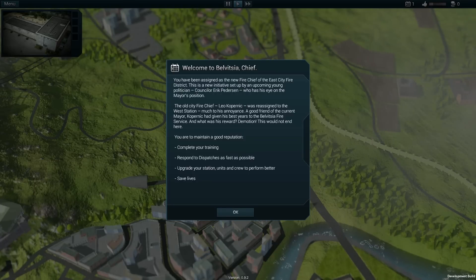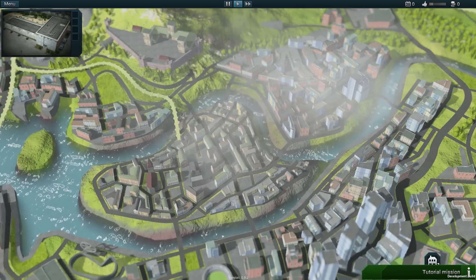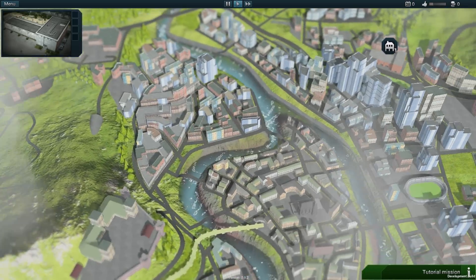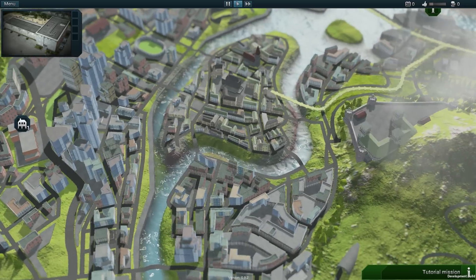Welcome to the beautiful city of Belvizia. Here we are looking at the overview map of the city. From this map we can access the different fire stations, start missions and dispatch the units to the different areas of operations.